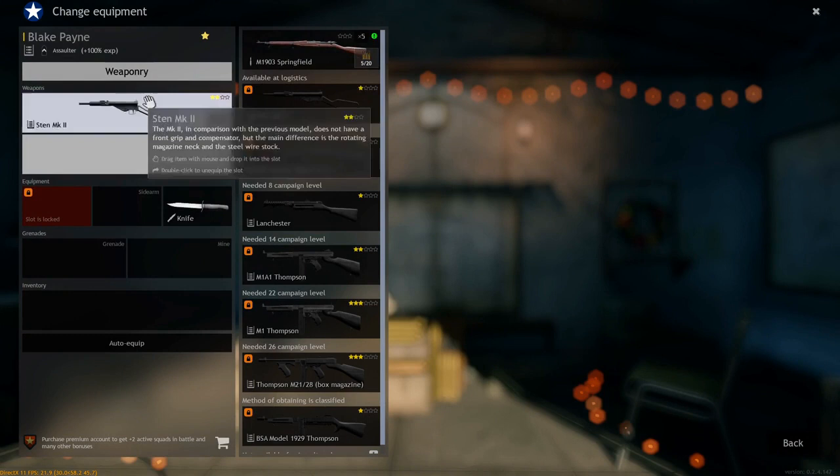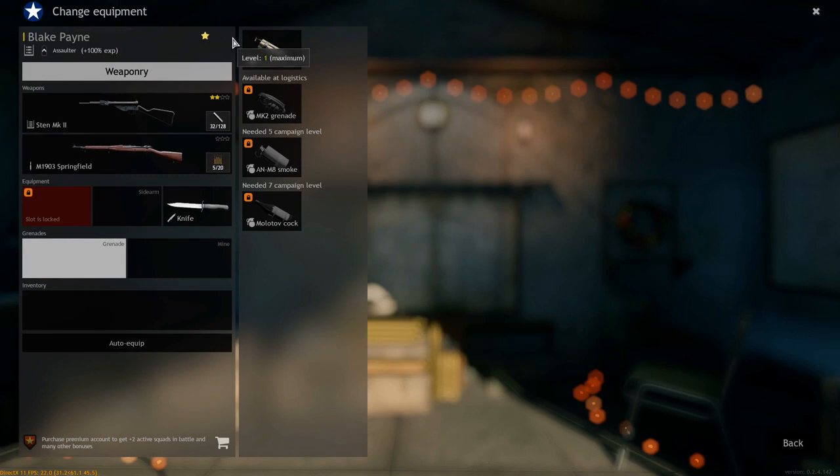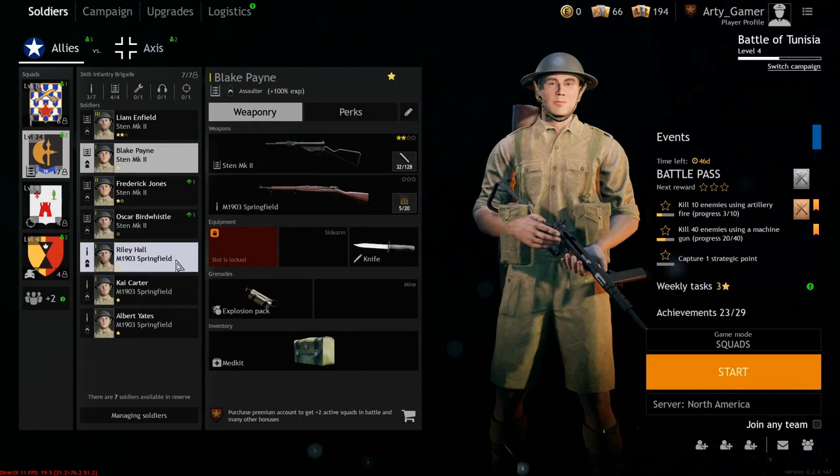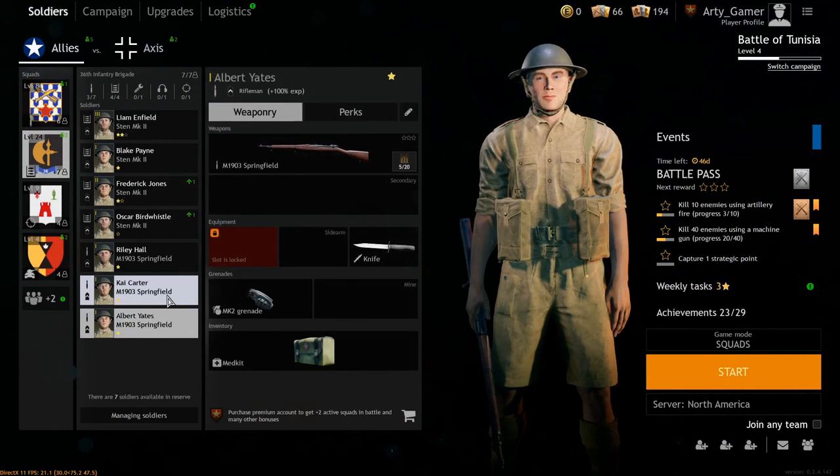Okay, the next guy — I have not been doing him right. You just put in the M1903, give him the explosion pack, give him the med kit — wait, we're out of med kits. I'm gonna need a lot of med kits; this is going to be expensive.